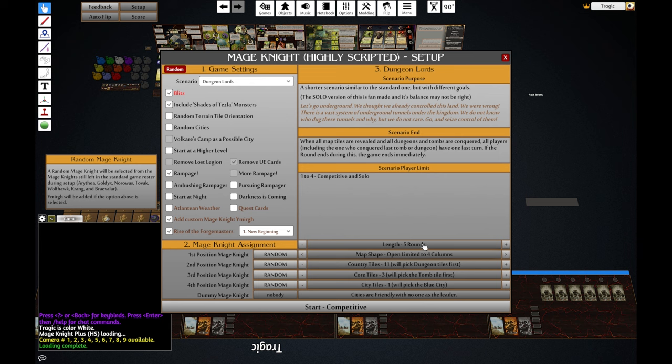We can actually adjust everything down here as well. My big gripe with highly scripted mods: one is it's very hard to customize because all the customization needs to be built directly into the mod by the modder. If a new variant pops up, it's very hard to implement in a highly scripted mod. But it looks like there's quite a lot of customization available now. My other gripe is that if anything goes wrong, the whole thing can fall apart. All right, let's go — hit start competitive.